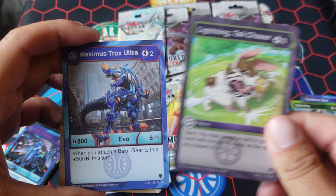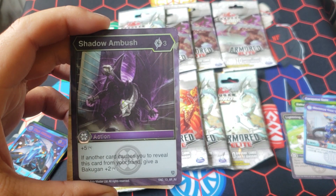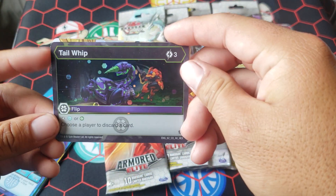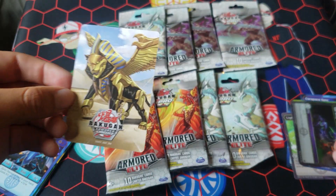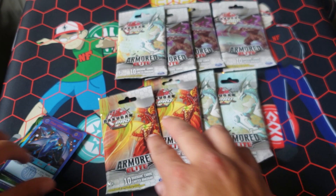You got a Lightning Tail Chaser as your first rare. A Maximus Trox Ultra — that's a play set as a team. Shadow Ambush, 3-5: if another card causes you to reveal a card from behind, give a Bakugan plus 2. It's not that great. And you got a Hex Tail Whip, 3 cost stop. Chaos for Ventus, and then choose a player to discard a card. And then you got a little Feral. So far I did get the Elite — I forgot about that already.